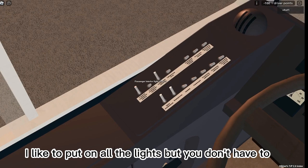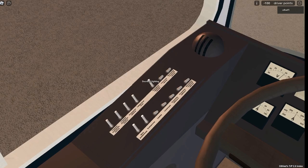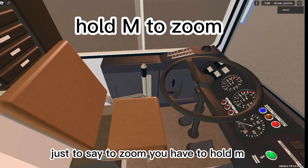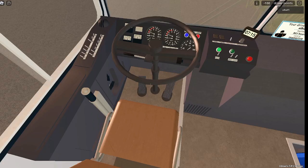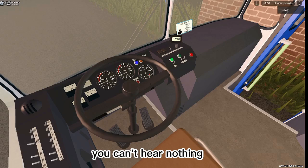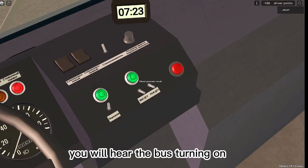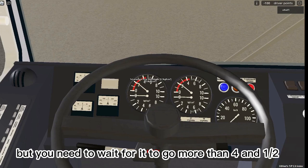I like to put on all the lights, but you don't have to. Just to say: to zoom in you have to hold M — it's easier to press buttons when you zoom in. You can hear that nothing is going on with the bus right now, but once you turn on the diesel generator and the diesel generator mode you will hear the bus turning on. And as you can hear, the bus is now turned on.